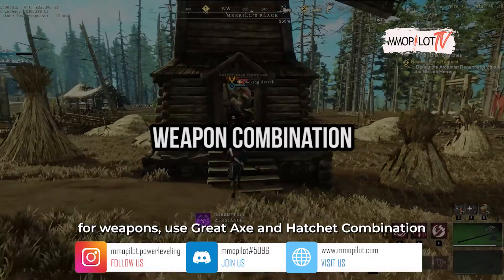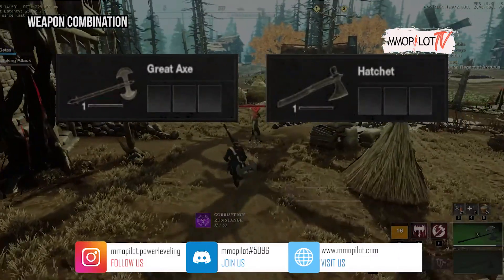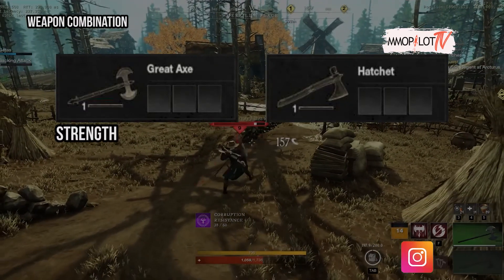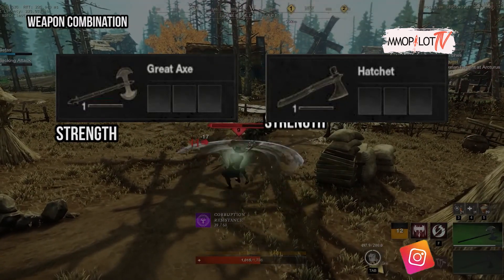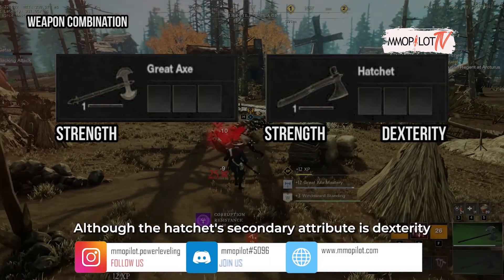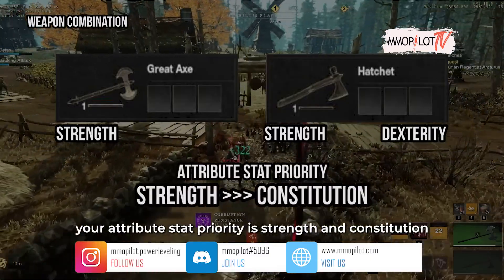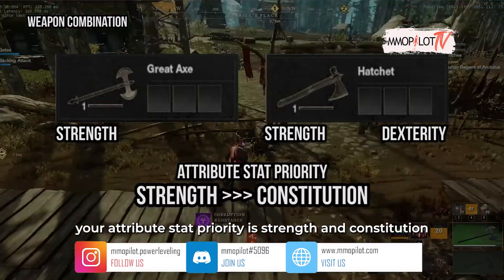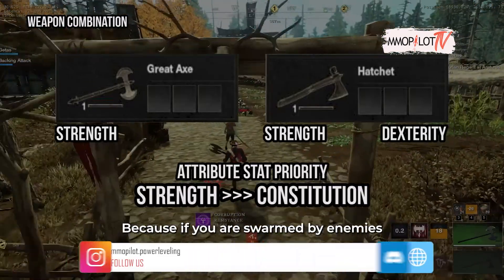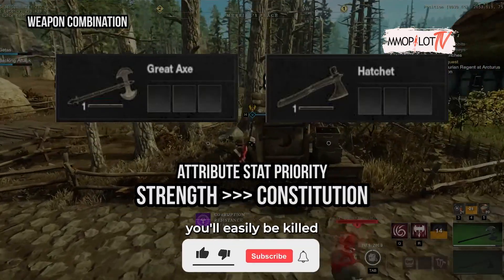For weapons, use the greataxe and hatchet combination. The greataxe attribute is strength. The hatchet's primary attribute is strength and the secondary attribute is dexterity. Although the hatchet's secondary attribute is dexterity, your attribute stat priority is strength and constitution — because if you are swarmed by enemies and your constitution stat is low, you'll easily be killed.